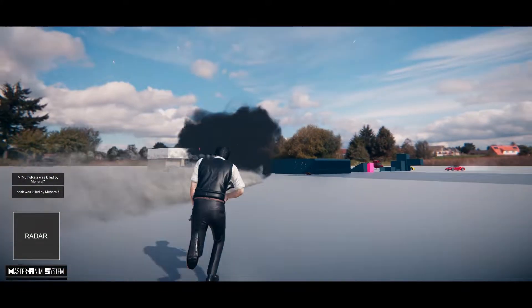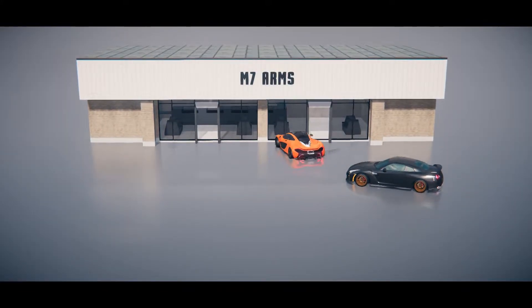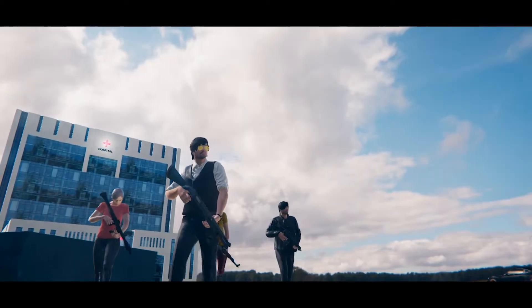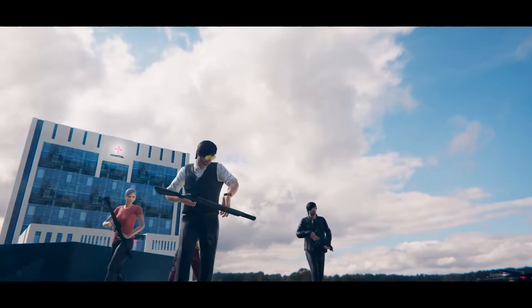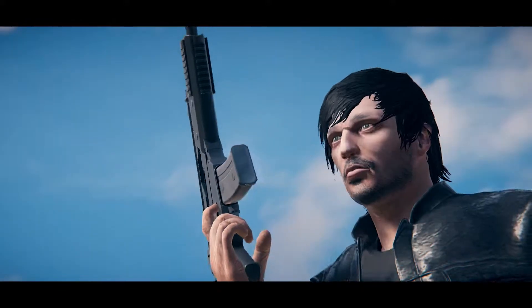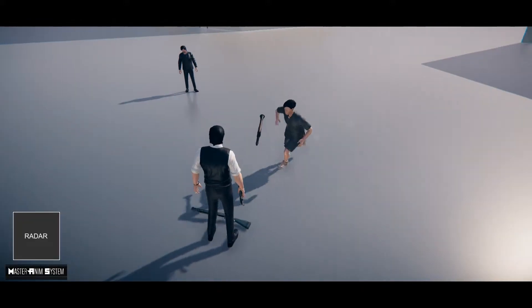Weapons are a big deal in video games. Using Master Anim System Online, developers can allow the players to carry up to six types of weapons. Each of them comes with their own reloading animations. You can pick up or drop weapons for other players.